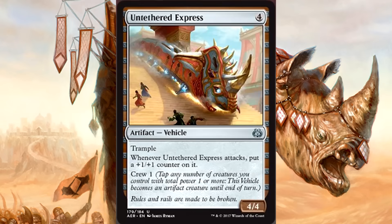Untethered Express is 4 mana for a 4/4 vehicle with trample and crew 1. Whenever it attacks, put a plus 1 plus 1 counter on it. Let's ignore the crazy powerful limited card here and focus on the only reason this card is in the video: that artwork. Everyone, it's a rhino train! It's a train that's also a rhinoceros. Aether Revolt Design Team, you win the internet. It's like mechanical Jumanji. 100%, 10 out of 10 winning. Amazing.